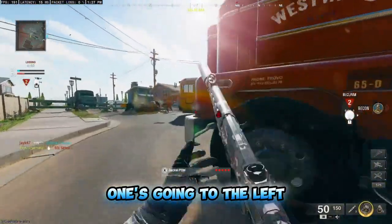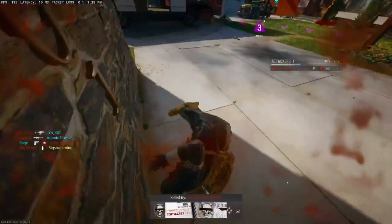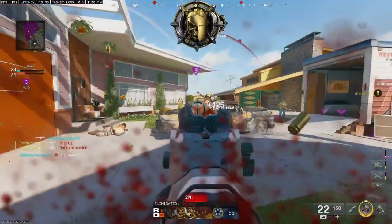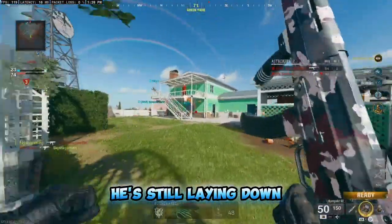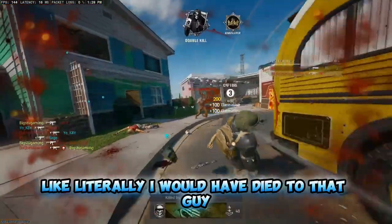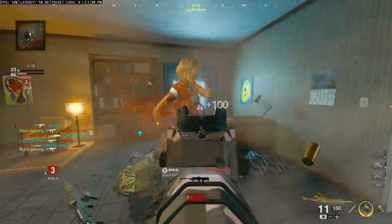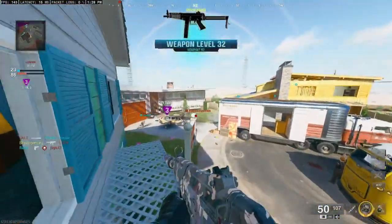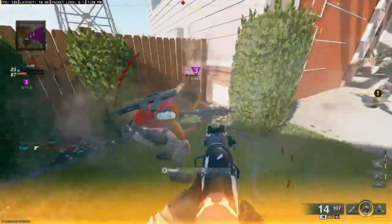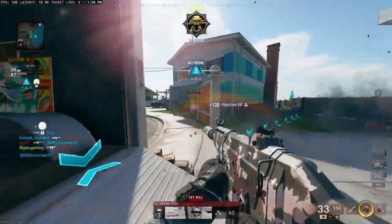Got a frag kill. There's two right here, one's going to the left. I can really make callouts for myself and I'm just like, what the heck? All right, one's going to the right. There's one right here to the left, close to this. This one's laying down - he's still laying down. One's up top in this building right here. You guys can see how I can just... that's insane. I would have died to that guy. He's going up top again, somebody up top again. So obviously if you're going for nukes, this is not the best thing to have. But if you're just trying to get a lot of kills and having trouble finding people, this is what you need to rock.